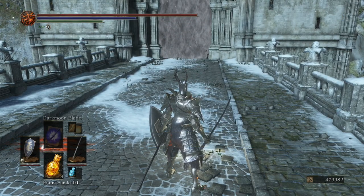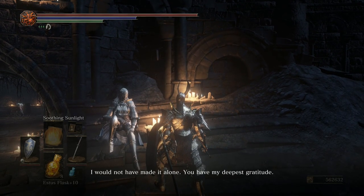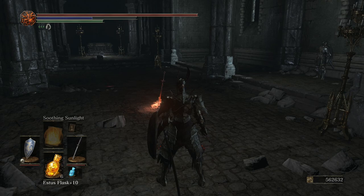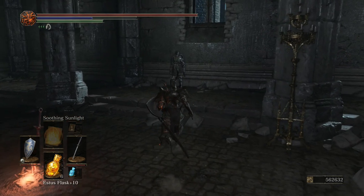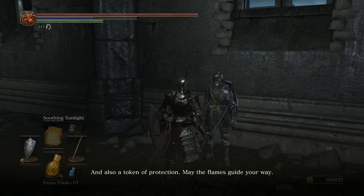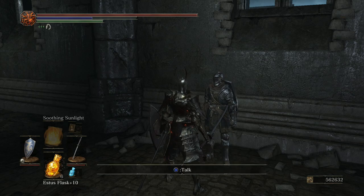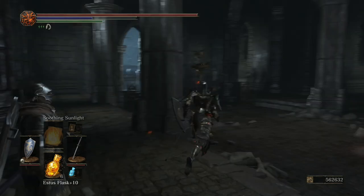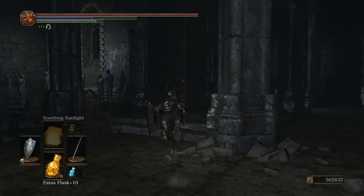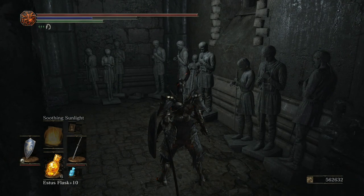Help her out and then talk to her in the shrine for her thanks. When you get to the bonfire in the Church of Yorshka, you will find Anri here saying he can't find Horace still. Make sure to exhaust all dialogue with Anri. There is an assassin hiding in this room here disguised as a statue — do not kill them! They need to kill Anri. If you're not following Yuria's questline to have Anri killed, you'll be able to be summoned by him later on.